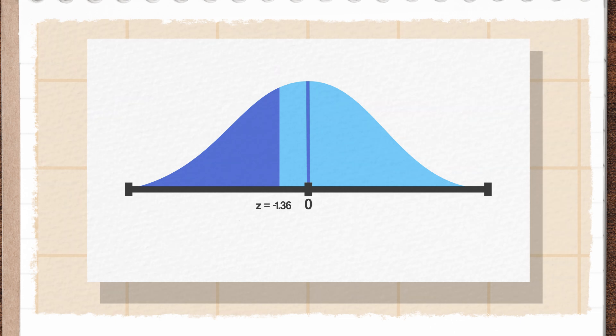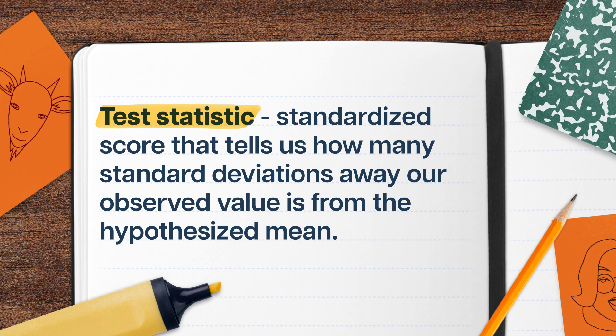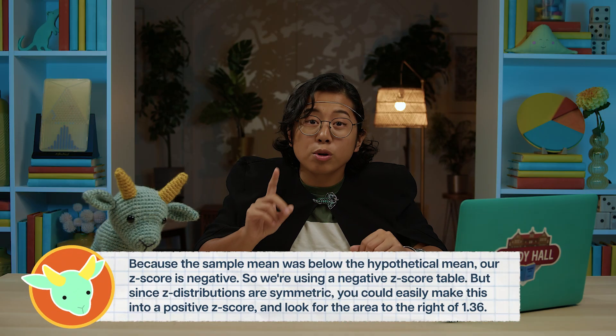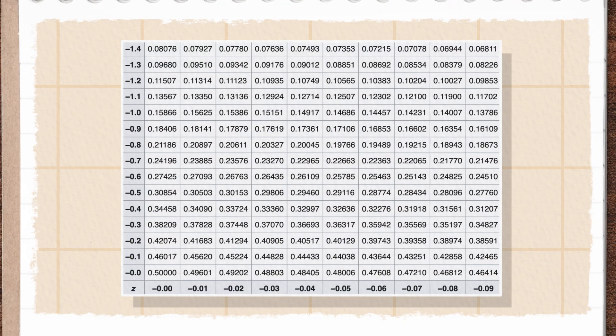Since we're testing a hypothesis here, we often refer to this z-score as a test statistic. It tells us how many standard deviations away our observed value is from the hypothesized mean. If the absolute value is small, that means it's probably nothing to worry about. But if it's big, I might be writing a strongly worded letter to Big Tuna on Svith's behalf. To figure out just how small or big it is, we'll use a z-table. My z-table shows me that the area under the curve to the left of my negative 1.36 z-score is 0.0869.